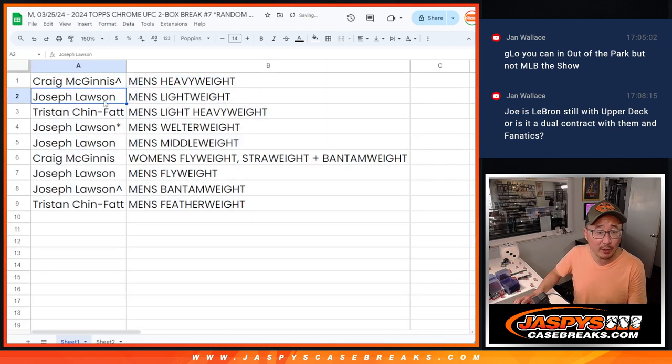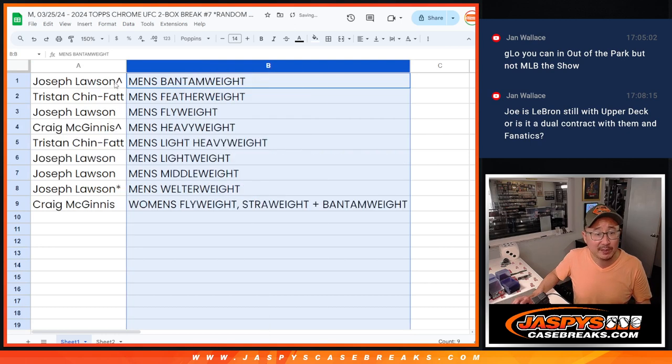Craig with men's heavyweight, Joe with lightweight, Tristan at light heavyweight, Joe with welterweight and middleweight, Craig with women's flyweight, strawweight, and bantamweight, Joe with flyweight and bantamweight men's, and Tristan with men's featherweight. Let's alphabetize by division.